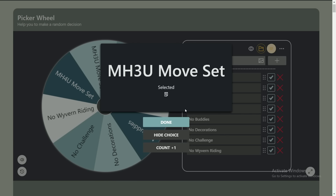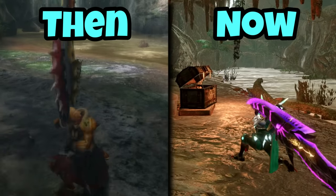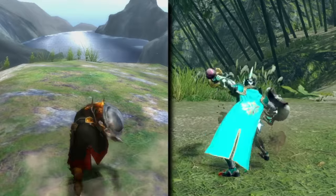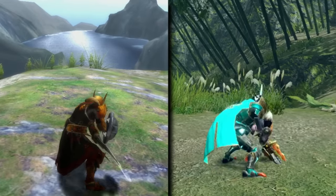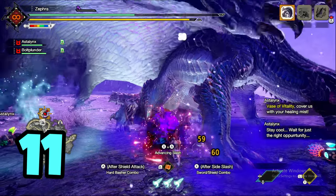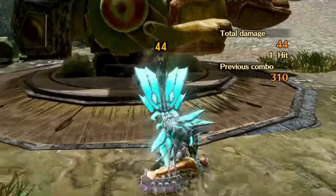The wheel landed on MH3U moveset, which basically meant my moveset was limited. Because the Switch Axe is way different now than it was in the 3rd generation, I had to switch to Sword and Shield — the weapon that has the classic combo I can use. Gormagala was the next monster I encountered, and unfortunately I had to fight it with only 3rd gen moves.